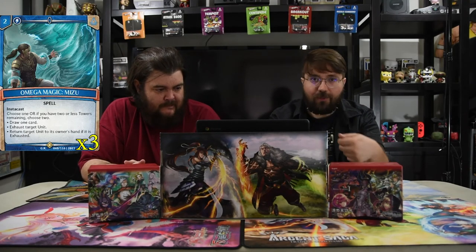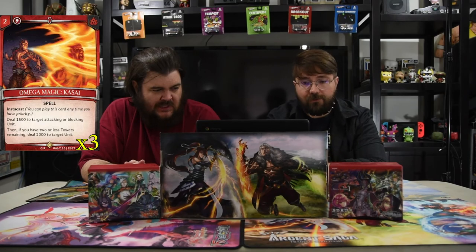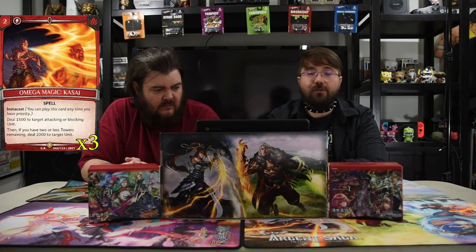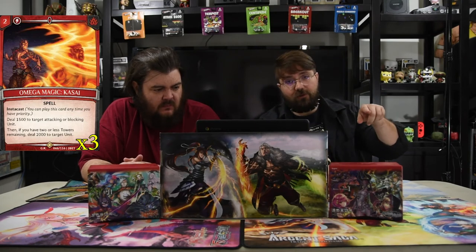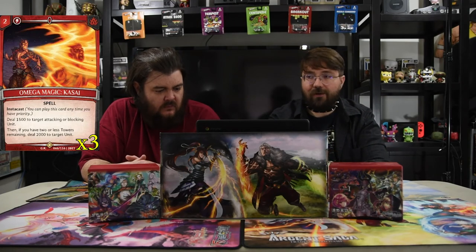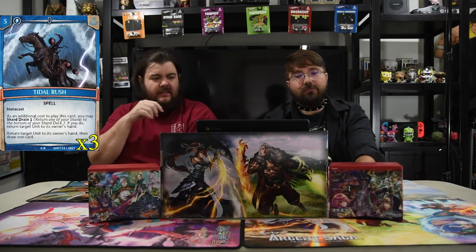The other Omega Magic, Katsai, is a two-drop instacast that deals 1500 damage to target attacking or blocking unit. If you have two or fewer towers it deals 2000 to another target unit — so it can be the same one or another dude just sitting there not caring, and you just make them care.